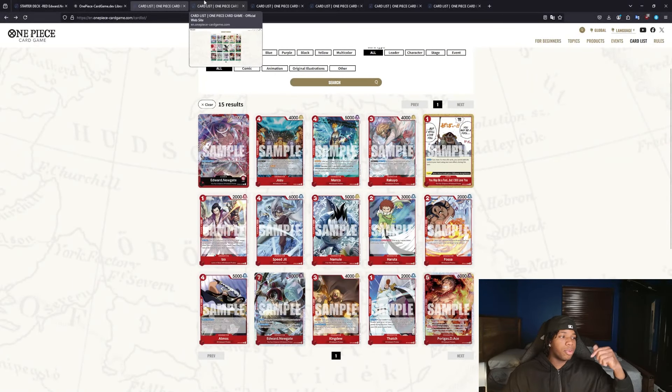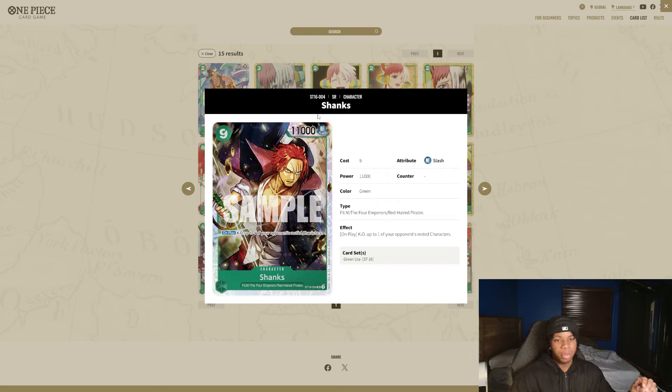Let me know in the comments below if I'm tripping or not — but next, green. This starter is also very interesting because the majority of it is mid, but it has a really, really good card. The key card here is Shanks, and I think for Shanks alone you guys have to pick this up. If you play Bonnie or any sort of green, you're going to have to pick up this starter deck just for Shanks alone. Green finally has removal.